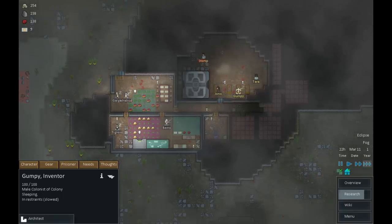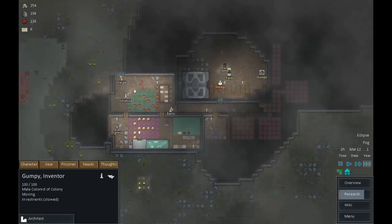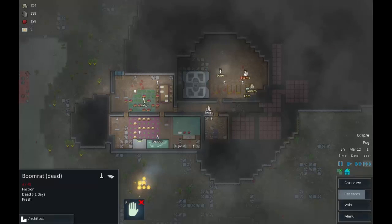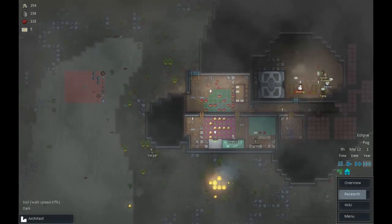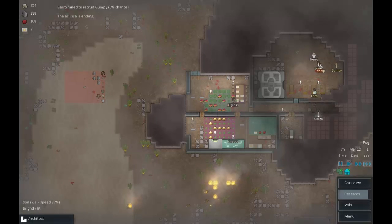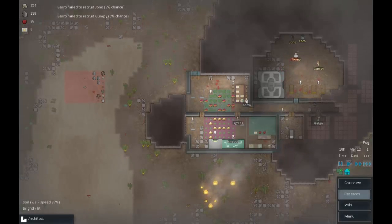We're chugging along, food is coming in nicely. The boom rats are starting to explode, which is actually only going to make our life easier. The only problem is they might burn the trees down before we can use them, but fortunately there's not much flammable material around because the boom rats have eaten all the plants.